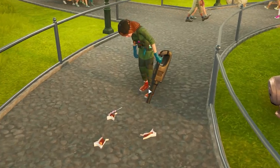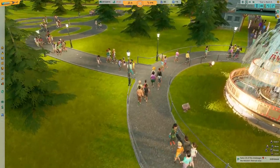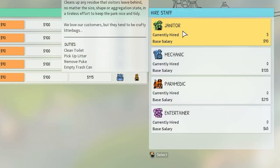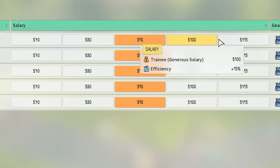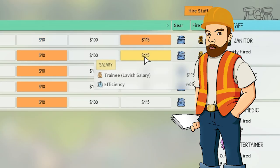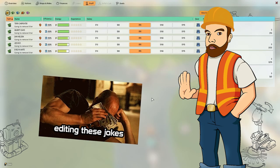I'm probably going to hire a few more — I've got unlimited funds, so why not? You can also select their salary: minimum, subpar, adequate, generous, or lavish. Considering my editors get paid that much but their output is about that much, I think I'll just keep it in the middle.